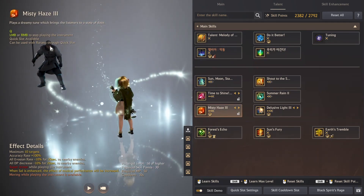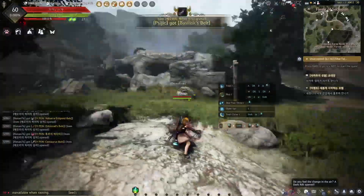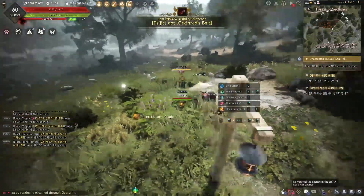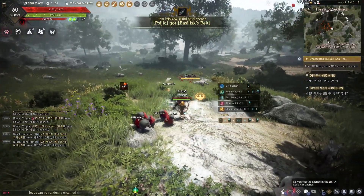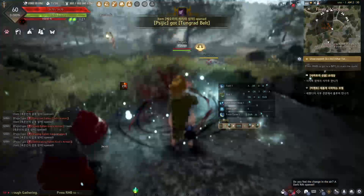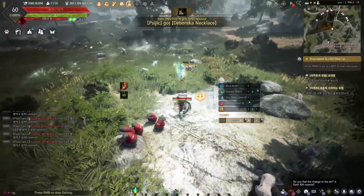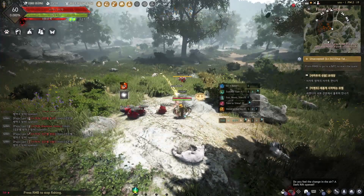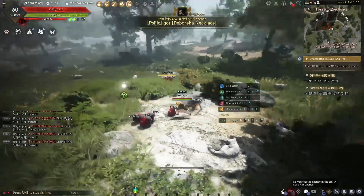Normally you have Misty Haze, your debuff/buff skill with super armor while playing the instrument. Same with Lose of Light. You can see while you're playing the instrument the super armor effect is applied. Also the Bongos have super armor, but they're stationary — can't move. After you cast them they last about four or five seconds and then disappear.